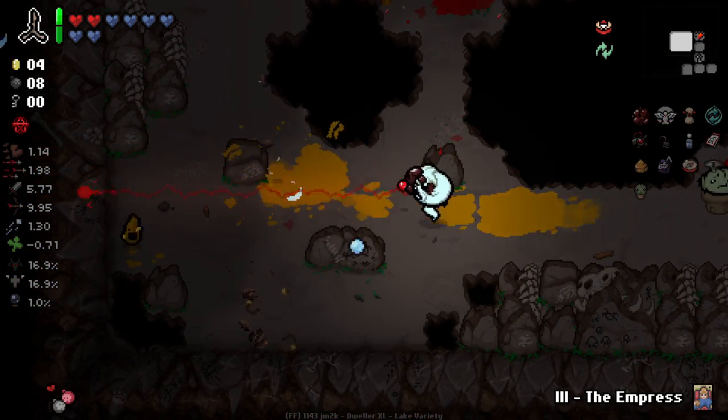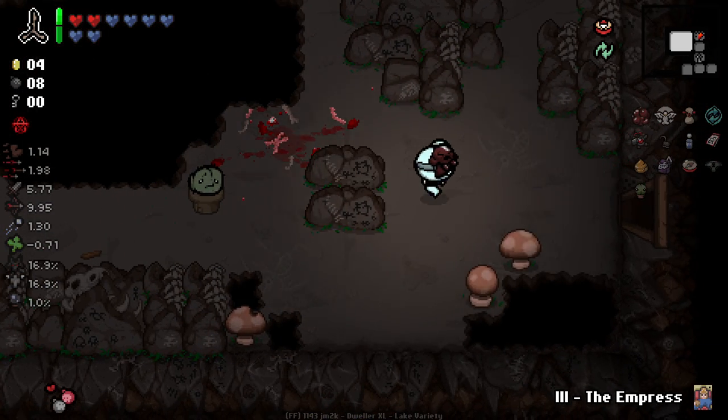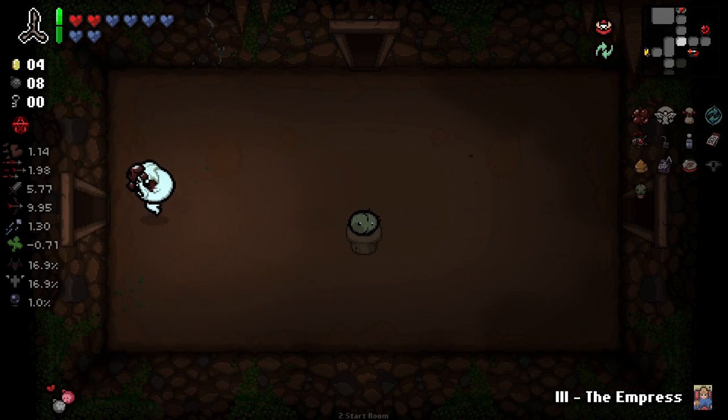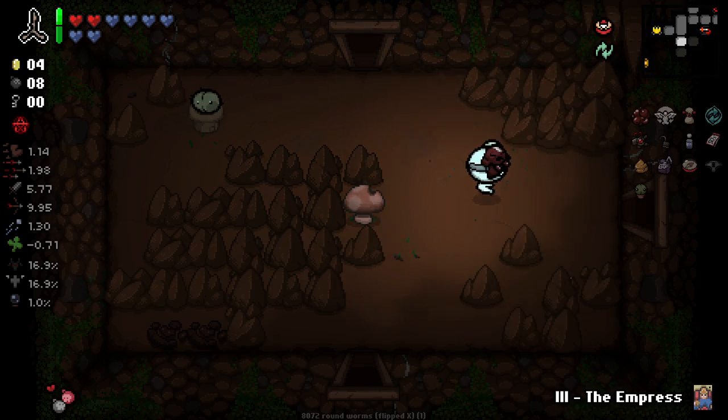Unfortunately we do still have Ipecac disabled for now — I really want to bring it back but it is causing some other issues at the moment. I really like the re-sprite of the Dead Dove item, it's really good. We'll probably use the Empress on this boss fight and not use our honing stick.